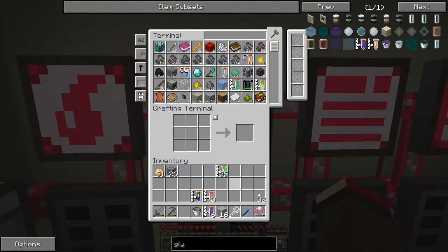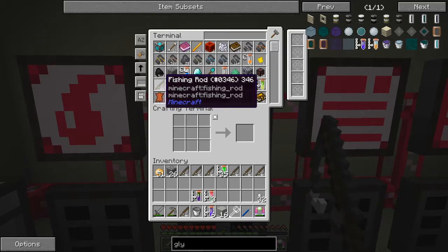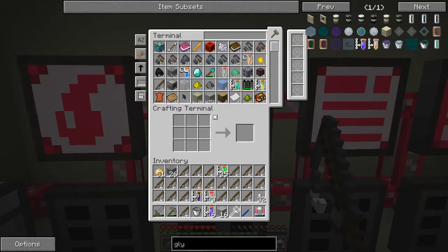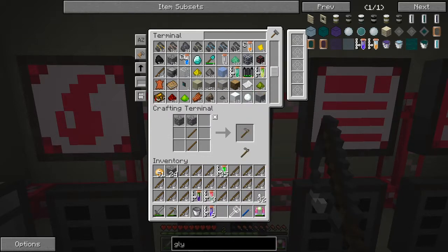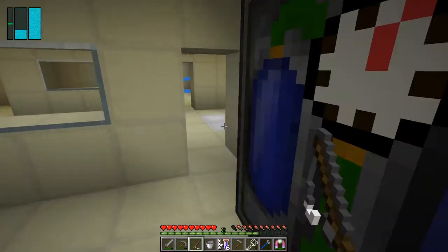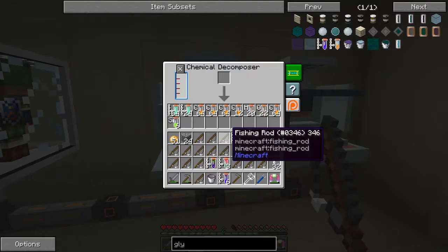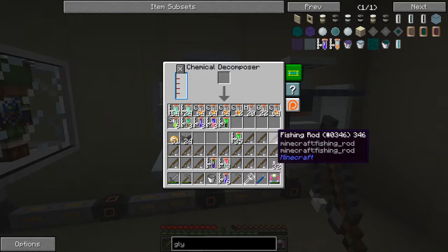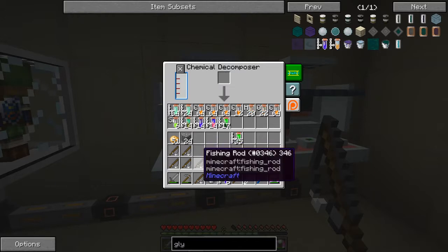We've got some fishing rods here — I'm going to take all of those and I'll show you what I'm going to do with them. We've got some sticks too. Let's do the sticks first and cobblestone to make the hoe. What we're going to do with these fishing rods is decompose them — there's not actually much use for them except to decompose them. Of course, you can go fishing — that's a perfectly viable option too.